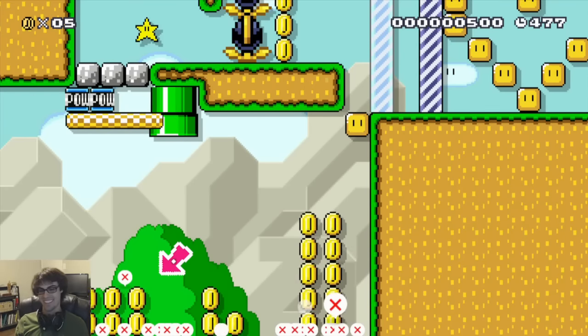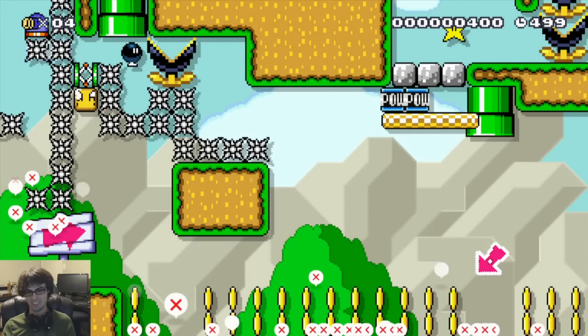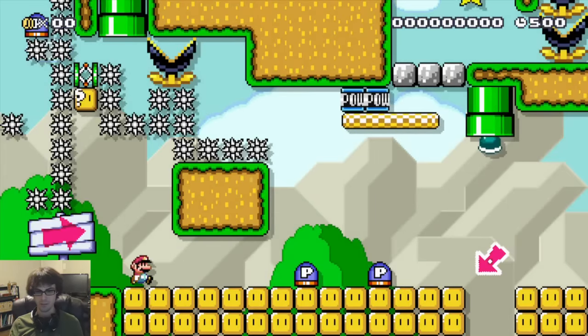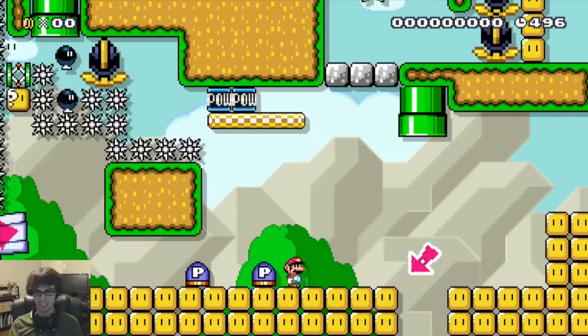Get dead! So actually, any time you jump in this level, the floor falls out. And this is because there's thwomps positioned off-screen that get triggered whenever Mario jumps, and they stomp on P-switches, which activates the floor.